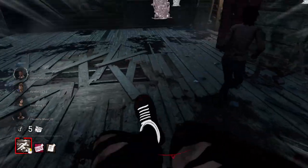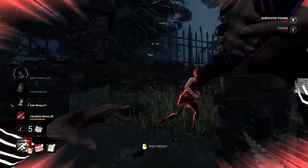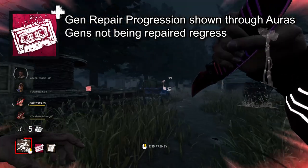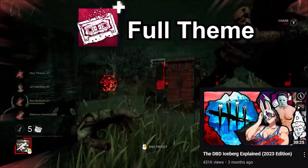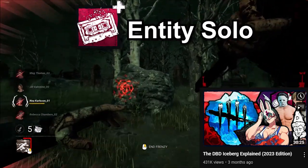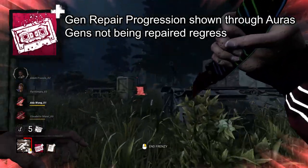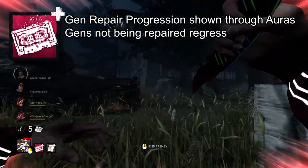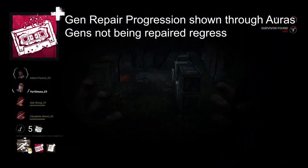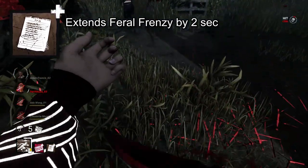When you're getting your cardio in while simultaneously letting out all your teen angst, you need some good music — like Fuming Mixtape. Not only do you get some bars from the entity itself, but you also see the repair progression of generators through the intensity of their auras during Feral Frenzy. Generators not being repaired also start regressing during this time. Keep it going by bringing in Mischief List, which extends Frenzy by 2 seconds.